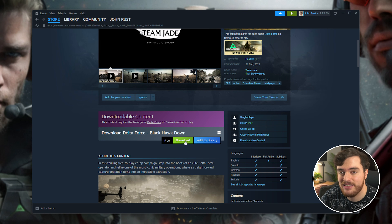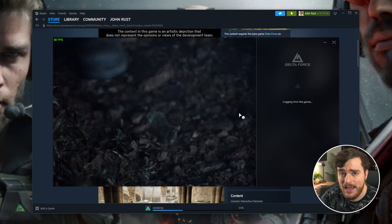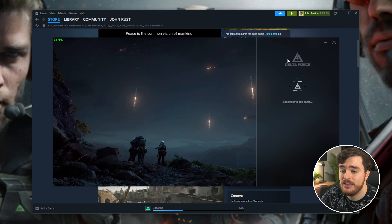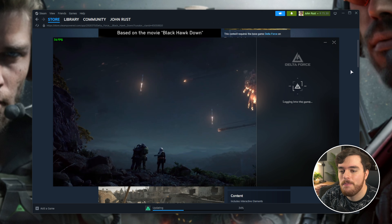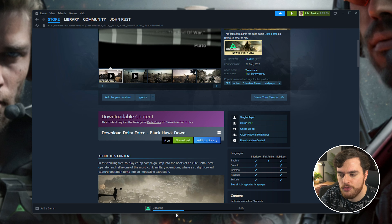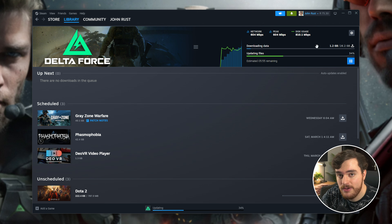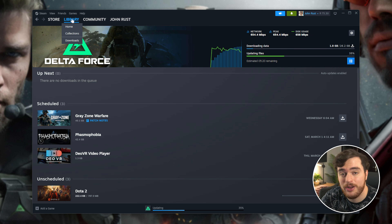Once you've done this, the DLC is now added to your account. Usually free DLC is automatically added, but here it seems like you need to manually say yes, I want to opt into this. Once you've actually done this, Steam is busy updating Delta Force. I've now got a 26 gigabyte download, which when complete, when I launch the game, I should be able to play the brand new Delta Force Blackhawkdown co-op campaign.